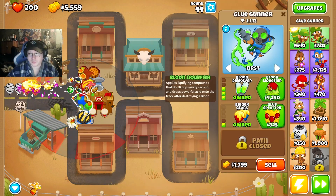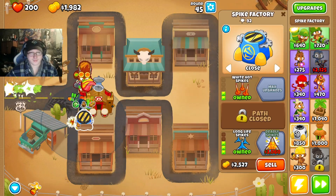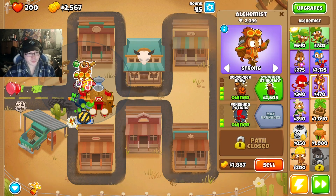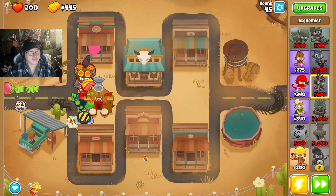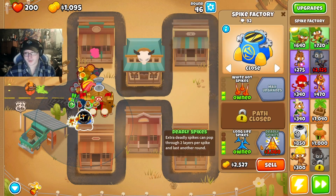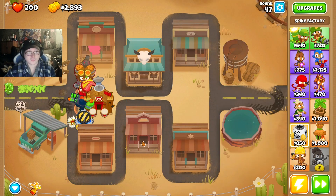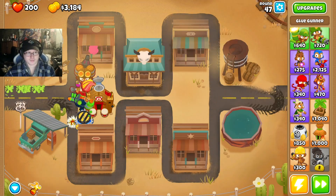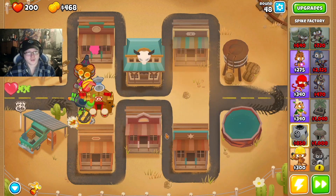Alright, round 44. Blue liquefier, blue splatter. Very awesome. Just a little bit. Stronger stimulant. Here we go. Alright, we're just saving up for deadly spikes now. A lot of the loon liquefier's ability just keeps everything pinned down in the beginning. Deadly spikes — very cool.